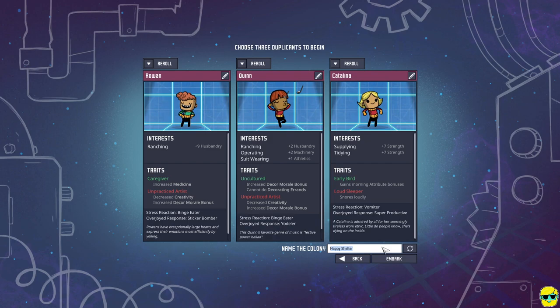We've got Rowan, Quinn, and Catalina, and we're going to name the colony... Incompetent Shelter, at the very least, and embark.